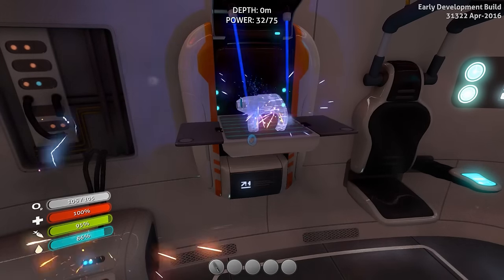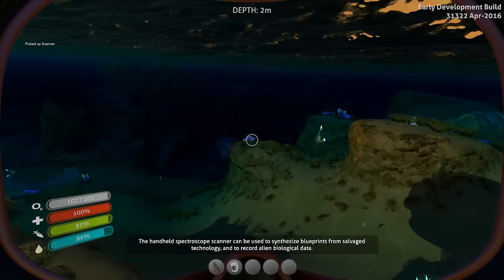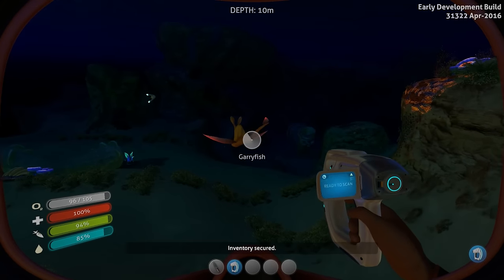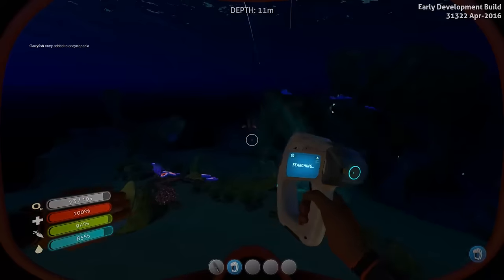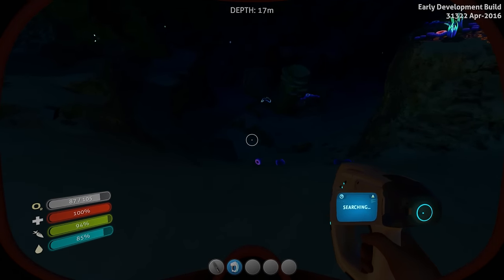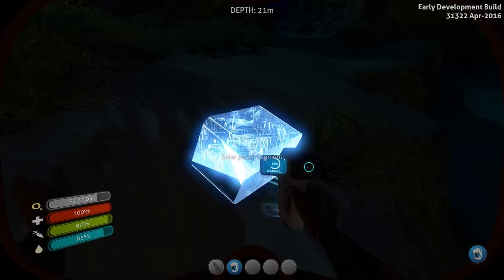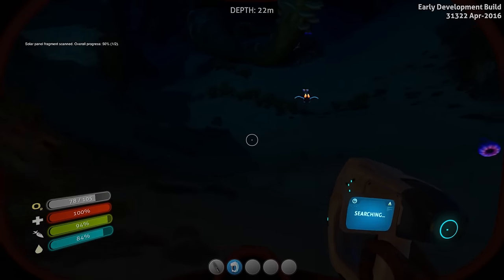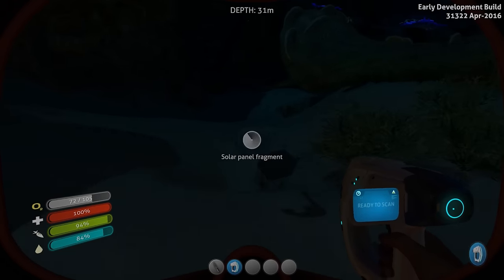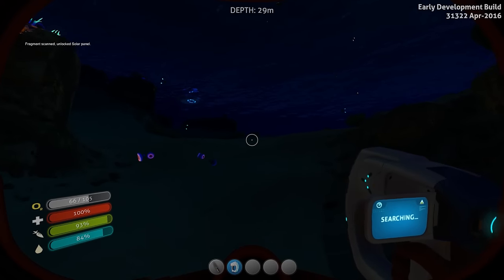Now we should be able to make a scanner with two titanium. Easy peasy — we got ourselves a scanner! We're gonna go scan those fragments we saw last episode. Can we scan literally anything? Scary fish — entry into the encyclopedia. I think they were right here, yep, here's one. Scanned — we got the solar panel! We need a second one to complete it. This is also a solar panel one — mock solar panel, yes!